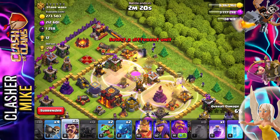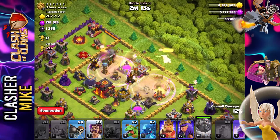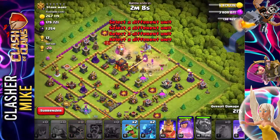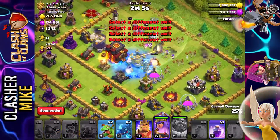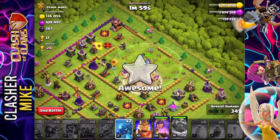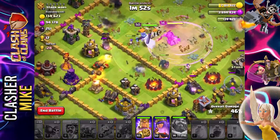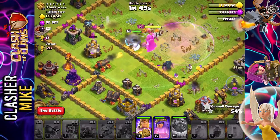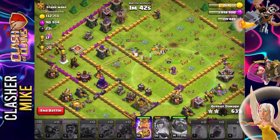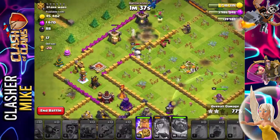We put down the rest of our PEKKAs, follow it up with a couple of party wizards — these should go to town pretty easily. We're then going to put the Grand Warden and save those PEKKAs. Put the rest of our party wizards down along with our wall breakers. Then we use the free spell and a rage spell hoping they can get in there pretty quick. We then use our baby dragons and electro dragons, followed by our Barbarian King. We already have the 1-star, but we still have our queen, our king's ability, and the single-shot inferno tower to worry about. We use our queen's ability right here to save her from dying — that's very important, we don't want to lose the queen.